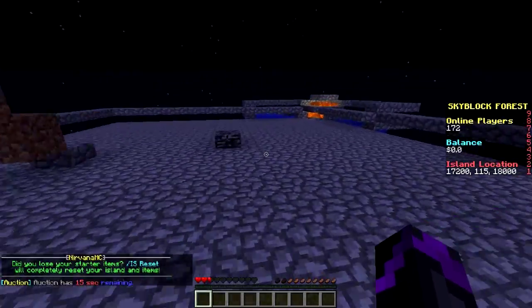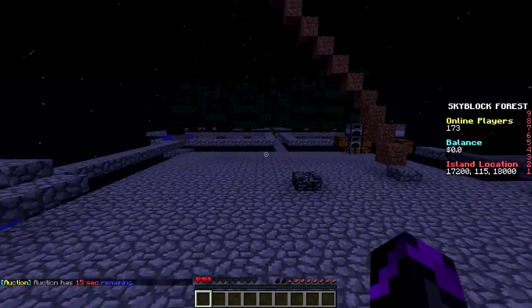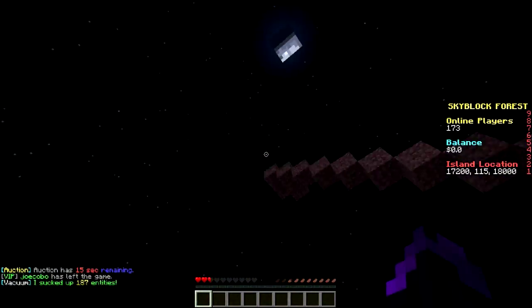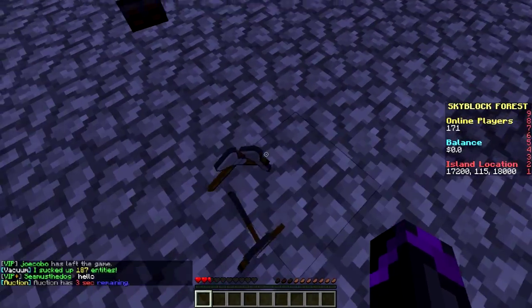So what are we doing this episode? I am making a melon farm and I don't know what you're doing. You can go chop down trees and farm cobblestone for us — here's all the axes.